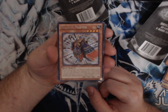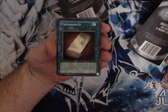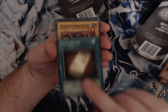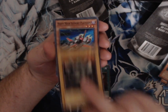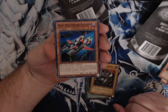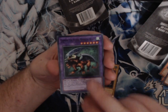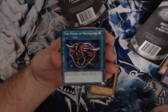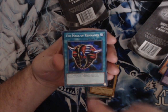The Tri-Made Master. Spanish card. Testamento. Soldier of Stone — oh my god, it's all in Spanish. Heavy Mech Support Platform from Speed Duel. We got ourselves a Chimera, The King, The Flying Mythical Beast. Mask of Remnants — wow, that's hilarious because I just bought three of these for a project.